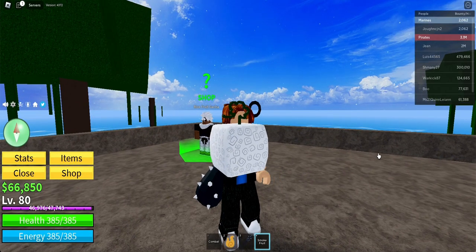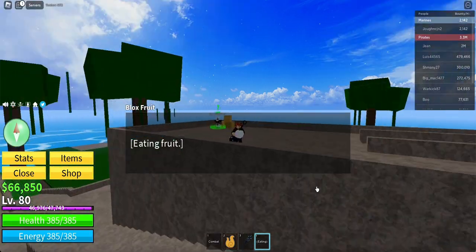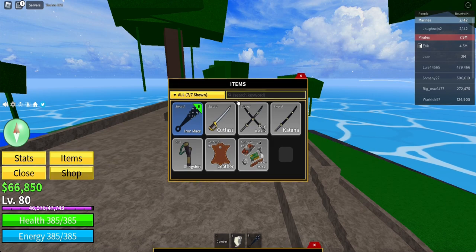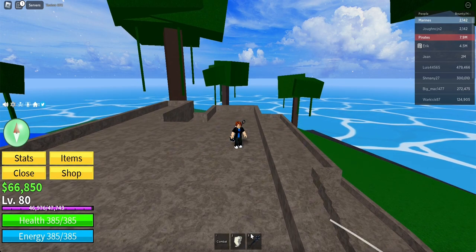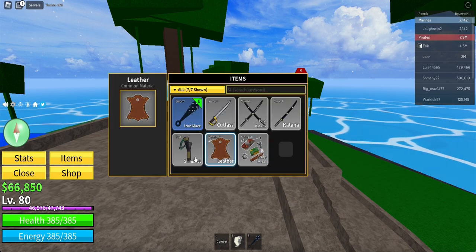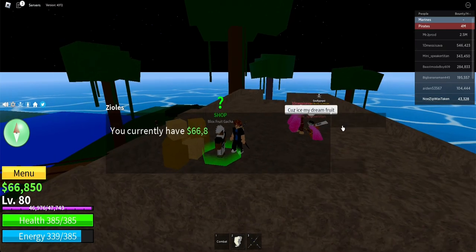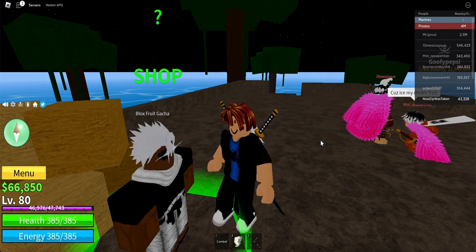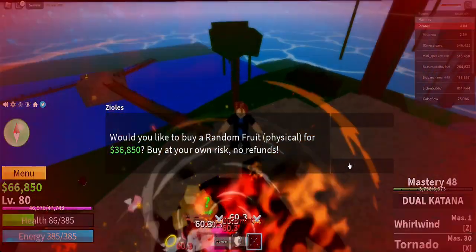The smoke fruit is a white block with black scribbles around it. Let's see what happens if I eat it — wait, where did my fire fruit go? Did I get rid of it? No way, I just got rid of the fire fruit! I guess you can't have two fruits at once, and I don't think I can buy another one because you need to wait like two hours before you can buy again.